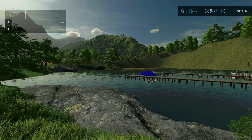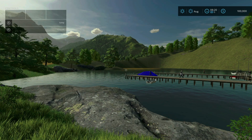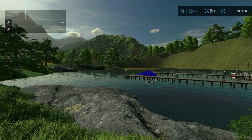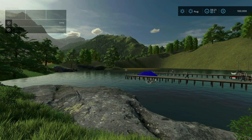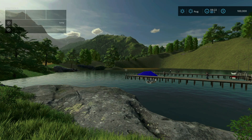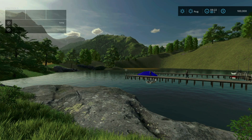The changelog continues to read: fixed land prices; fixed problem that didn't allow sale of field 10; fixed land building vehicles available at the start of the career; sidewalk added to the borough church above the main farm; fixed grass cutting problem on white grape vineyards; added store items; added decorative background in the map; fixed minor bugs and fixes. And that is it. Now let's walk through one at a time and see what we can find.